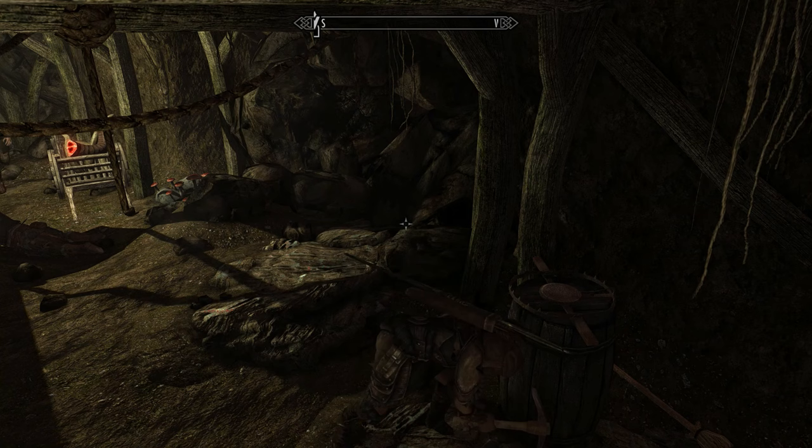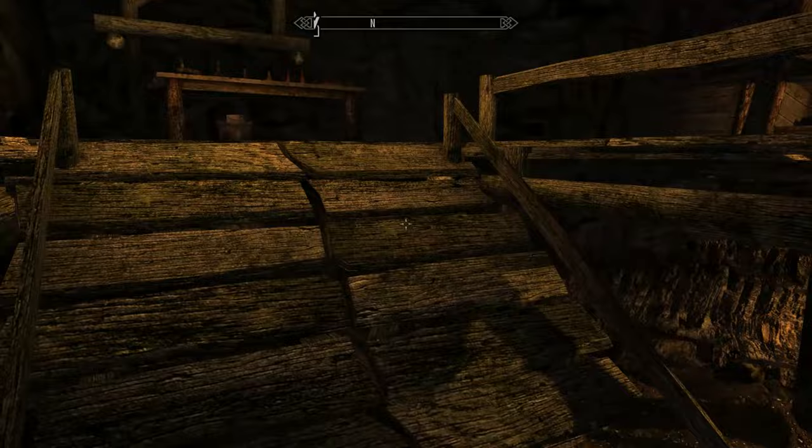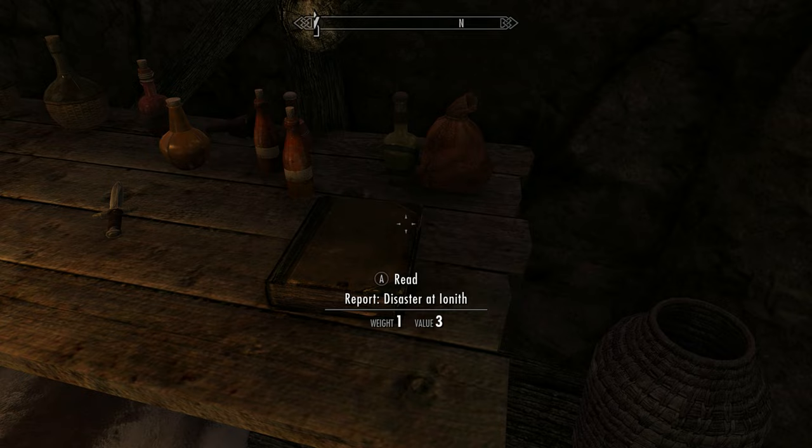It's time to head out from Whiterun now. Our first stop is Halted Stream Camp, just to the north. This place contains a lot of Iron Ore, so get mining.